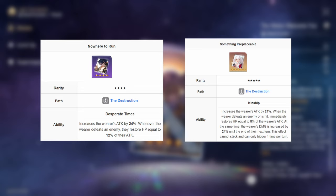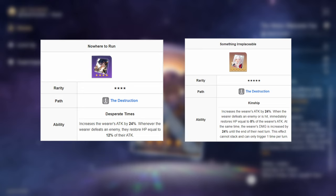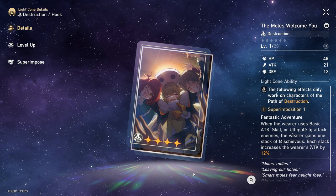Something Irreplaceable as well as Nowhere to Run are both okay options too if you really don't have the other options mentioned, but obviously they aren't as good. It is always best to go for the higher ranking options for higher damage capability from Jing Liu.